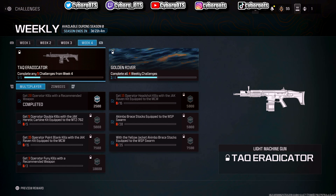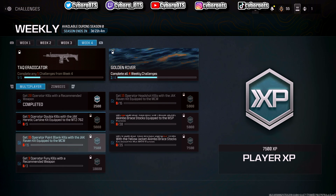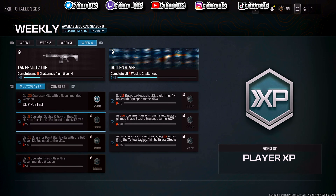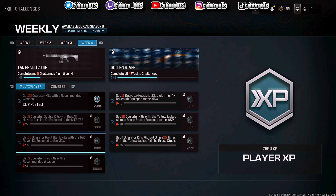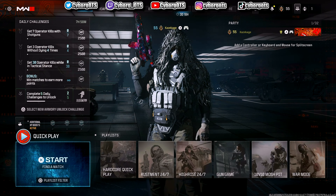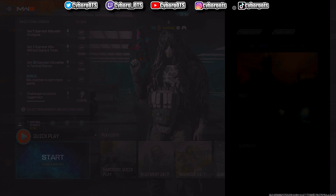In order to get this gun you have to complete five challenges from week four. I have one already done just by playing the game. I need double kills, point blank kills, and fury kills. A fury kill is only four players - basically a quad feed. That's not bad actually.